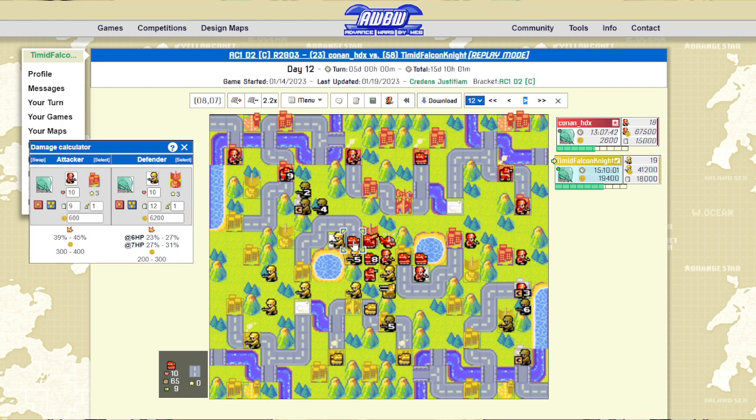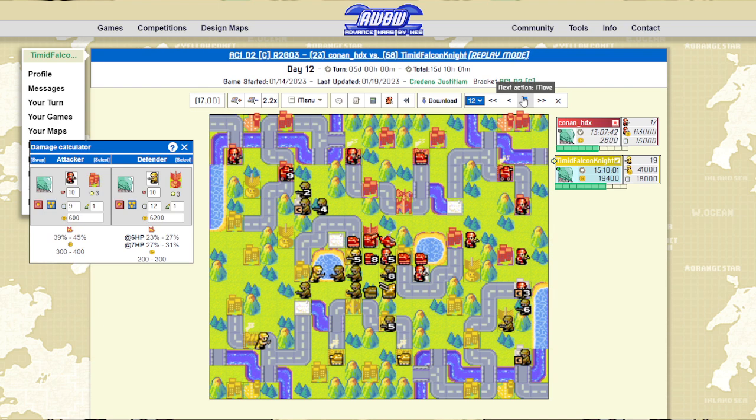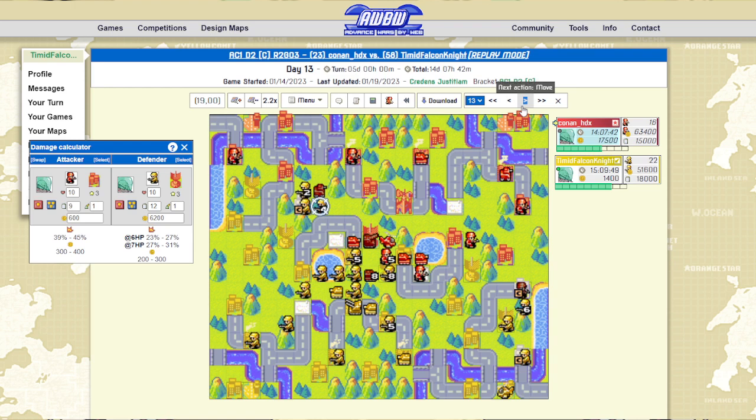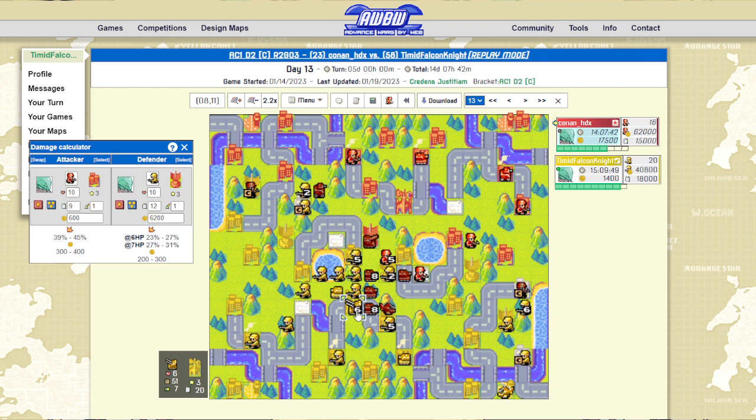I basically guarantee this cap with infantry, unless he wants to divert a tank to interrupt it — which honestly he might have wanted to do given how far ahead I am in income. But he goes for a very good push instead — takes out a unit with the artillery plus tank, then goes a little ham with the battle copter and even the tank into my anti-air. It's not a great shot he gets off here. He didn't get the luck shot, and it's not that unlucky to miss a lucky shot pair.